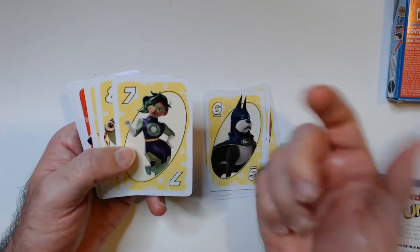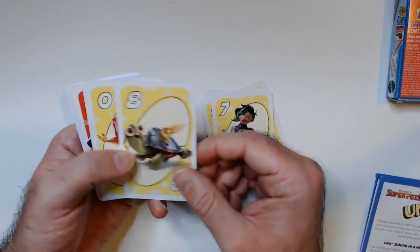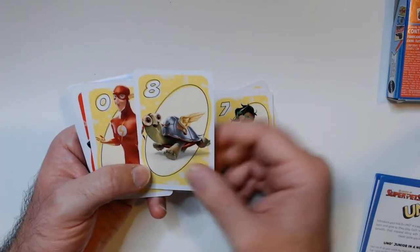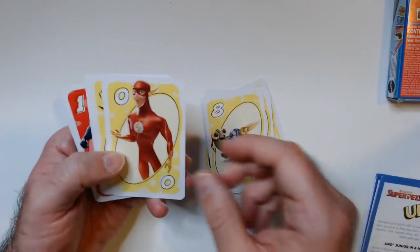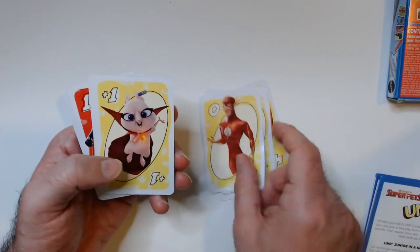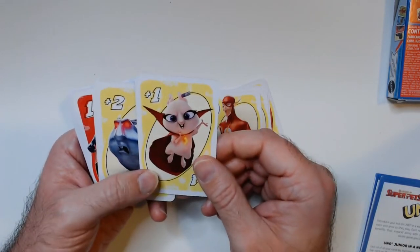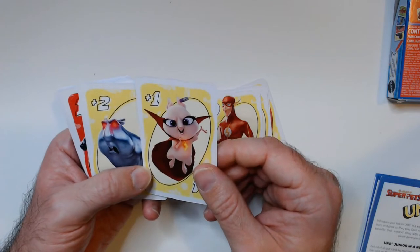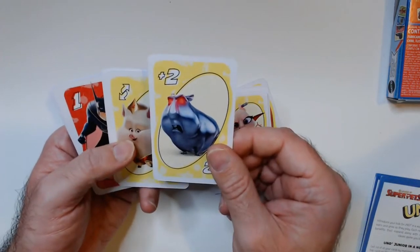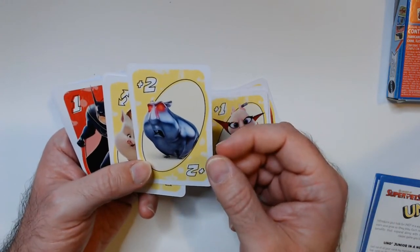Bat dog — I don't know what the Batman's dog's name is. I guess this is Jade in the Green Lantern Corps. This is a turtle, so Flash has a pet turtle I guess. That's a very goofy looking Flash. From the commercials I did see, I think this is the bad guy — some kind of weird looking kitten.